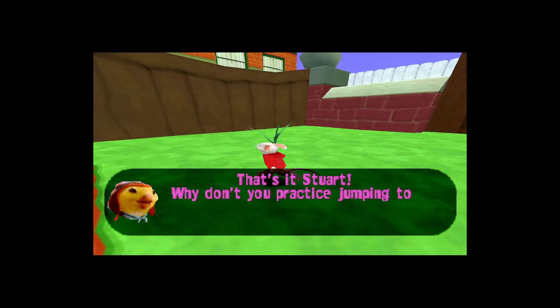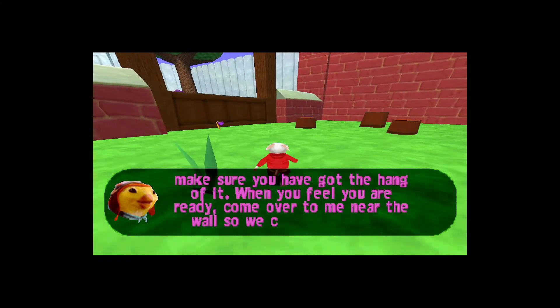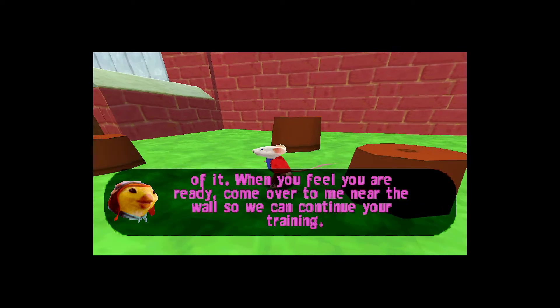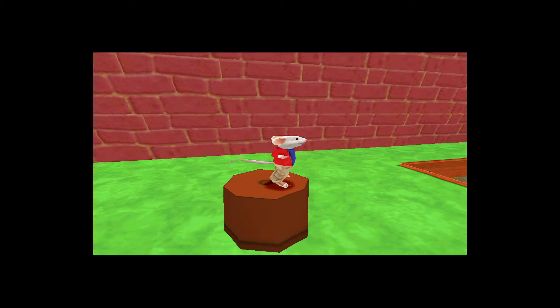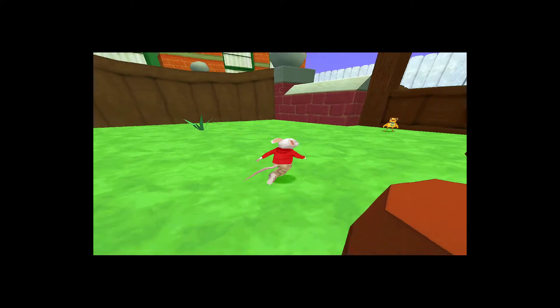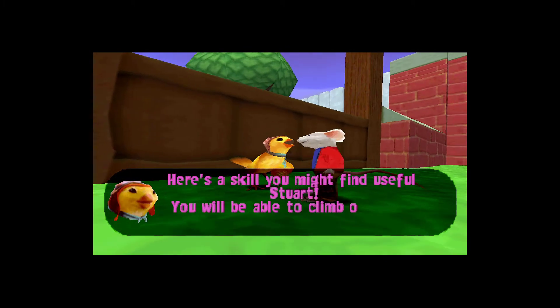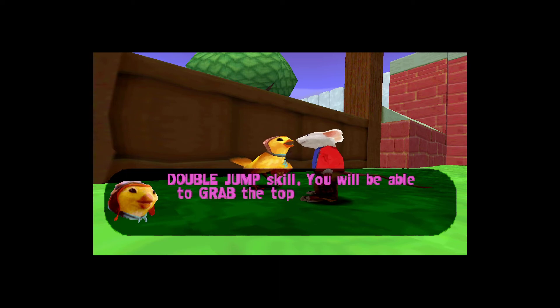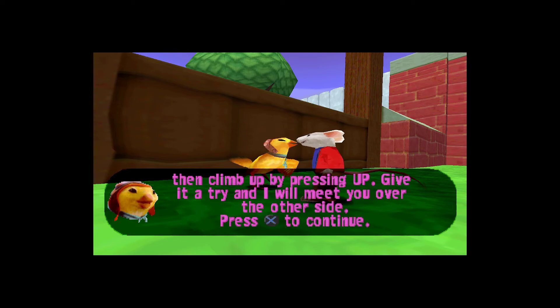Well, that's it, Stuart. Why don't you practice jumping to and from the plant pots near us to make sure you've got the hang of it? When you feel you are ready, come over to me near the wall so we can continue your training. Here's a skill you might find useful, Stuart. You'll be able to climb over this wall behind me if you use your double jump skill. You'll be able to grab the top of the wall and then climb up by pressing up. Give it a try and I'll meet you over the other side.